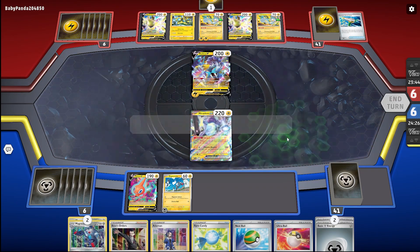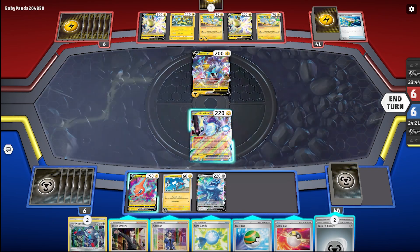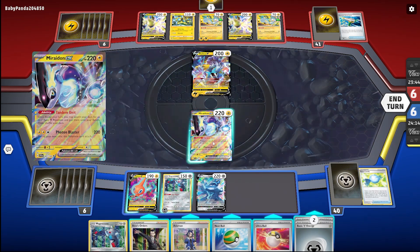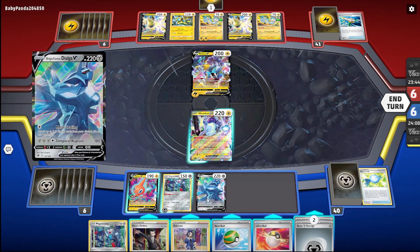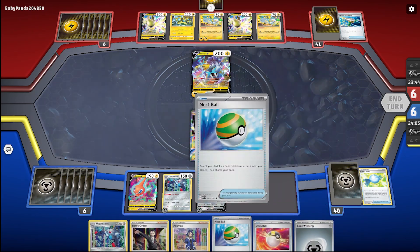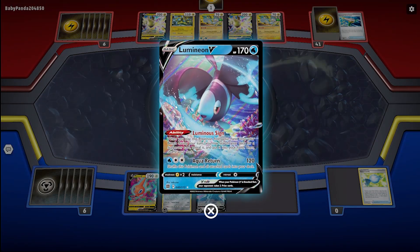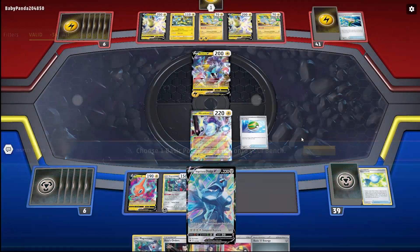Alright, my turn. Let's see what we're dealing with — Dialga V! I can just play my Dialga V, then Rare Candy into my Magnemite. Retreat is one, so probably not yet. I also want to get rid of that ASAP — for 200 okay. I'll attach one and then I want to thin out my hand with a supporter card. I'll probably just grab another Dialga.